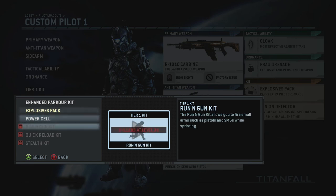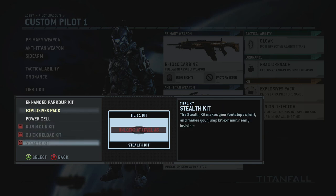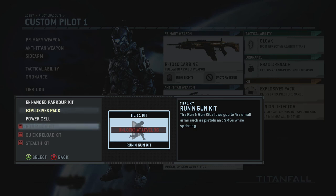I haven't gotten the Stealth Kit yet, but I'm really looking forward to it. The Running Gun Kit allows you to fire pistols and SMGs while sprinting so you don't have to stop your movement. That's going to be great for people who just want to run through everything — especially combined with parkour, being able to shoot while running at level 36 is going to be very useful.